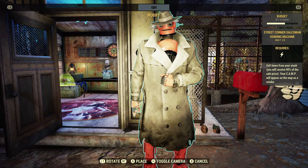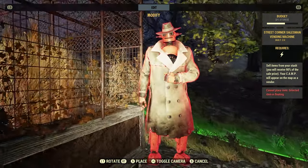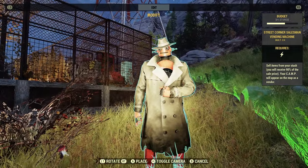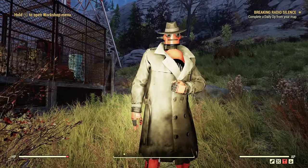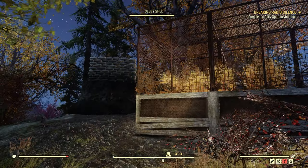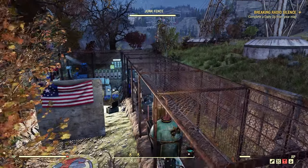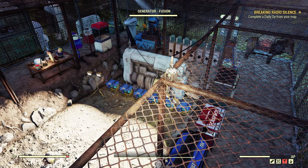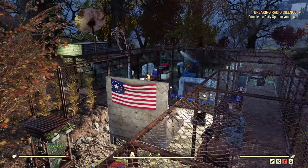Let's move him to the other side of the camp and see if he still works. You can see he's not working right now because he's quite a ways away from my generator. The power connectors I have stop right here.